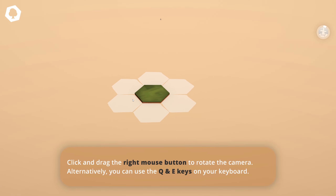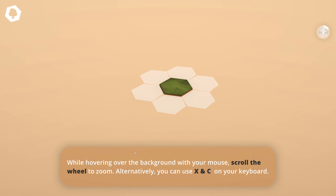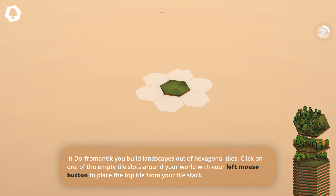Alternatively you can use WASD. Click and drag the right mouse button to rotate the camera — alternatively you can use Q and E. While hovering over the background, scroll the mouse wheel to zoom, or use X and C. In Dorfromantic you build landscapes out of hexagonal tiles.